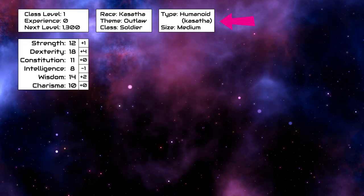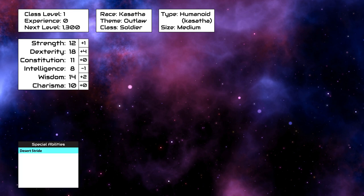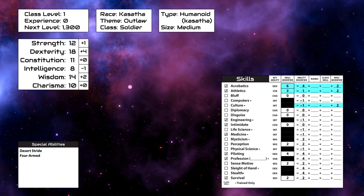As a Kasatha, we are a medium humanoid with the Kasatha subtype. We can move through non-magical difficult terrain in deserts, hills, and mountains at normal speed. Have four arms — that is kind of a big distinctive feature. And get a plus two bonus to culture, acrobatics, and athletics checks. Our theme gives us theme knowledge, which reduces the DC of culture checks related to the criminal underworld by five. And our theme also adds sleight of hand to our class skills.